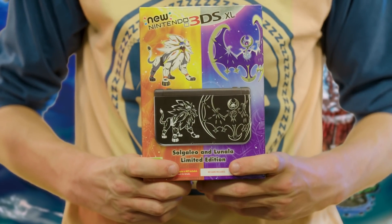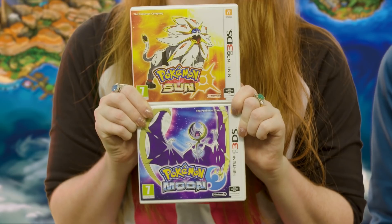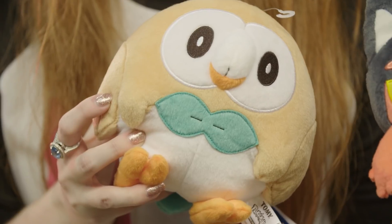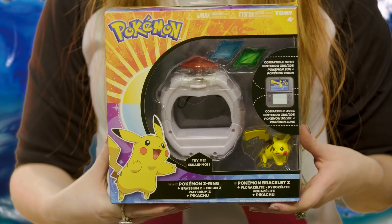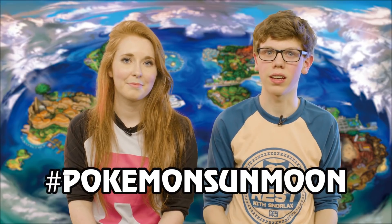As it's the last episode of the series, we've got a very special competition this week. We're giving away a new Nintendo 3DS XL Solgaleo and Lunala Limited Edition, a copy of Pokemon Sun and Pokemon Moon, a Pikachu, Litten, Rowlet, and Popplio plush, as well as a Pokemon Z-Ring and Crystals. For your chance to win this incredible prize, comment down below what Pokemon is your favourite, or tweet us at Nintendo UK using this hashtag.